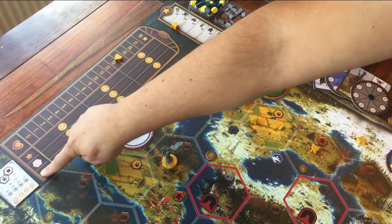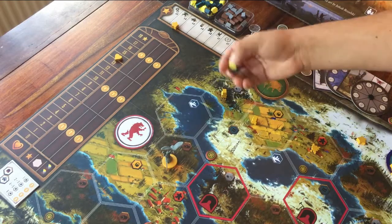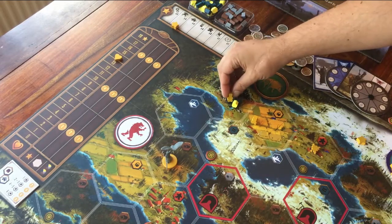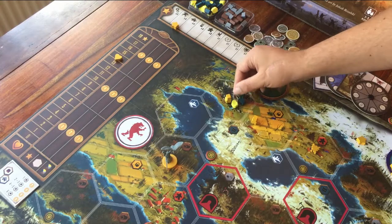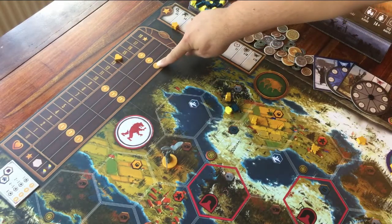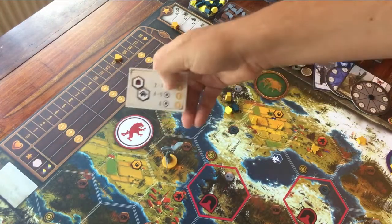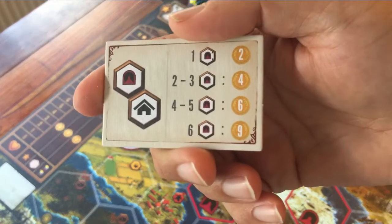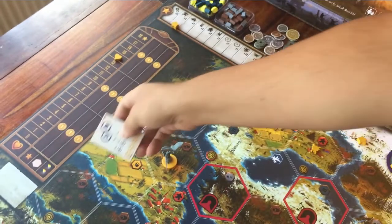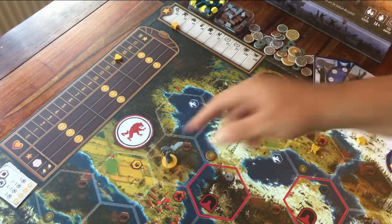This last row says you get points for every two resources you still have left at the end of the game. All the resources will be on the game board, and whatever is in the same space as your player tokens is yours. Count them all up and divide by two. Then look here to see how many points you get. And the last thing you score for is this little board under the scoring overview — you choose these boards randomly during setup, so check the rulebook for how it gives you points.